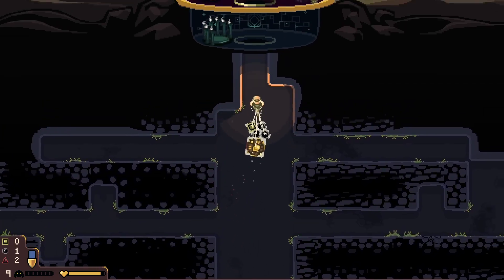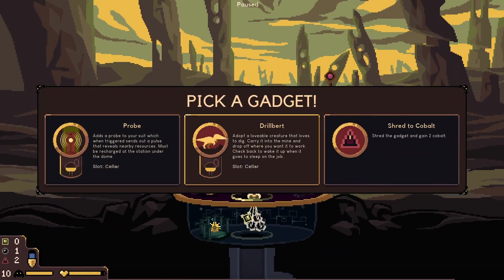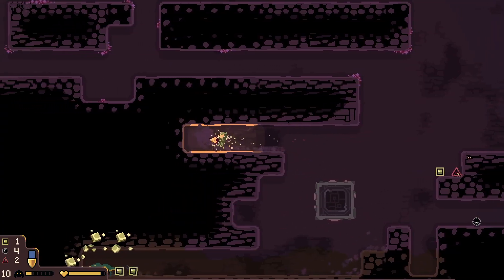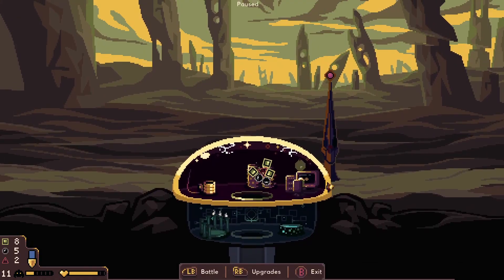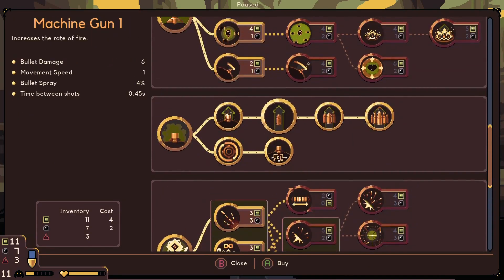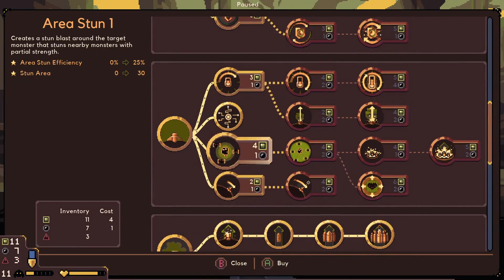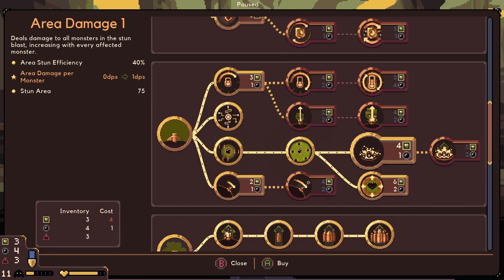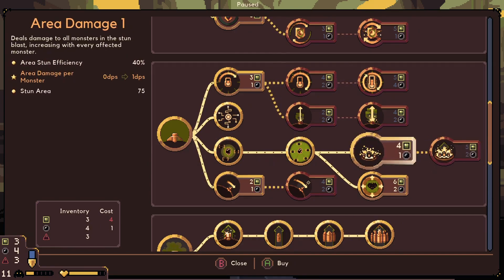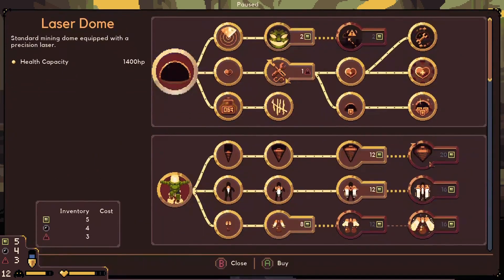I shall upgrade my stun laser next to get the AoE damage. I see Dribble getting some item force there. Let's do it — we should have enough for upgrades. Where's the AoE damage? Here's damage, here's stun. We just need 9 iron. More iron — that's what I needed. That should be enough for upgrading the stun.